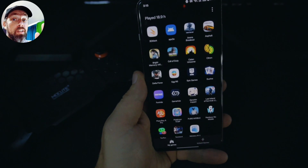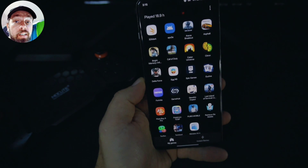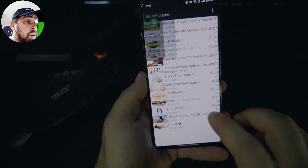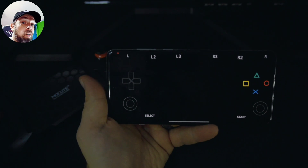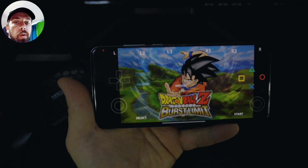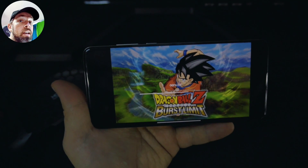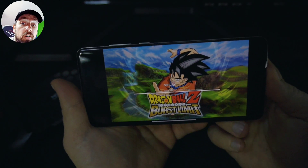Alright, so there's a brand new PlayStation 3 emulator for Android and we're gonna check it out. I'm running it on a OnePlus 13 with a Snapdragon 8 Elite processor. I'm gonna show you some of the games I've got working and my settings as well. We're gonna load up Dragon Ball Z Burst Limit because this game is running smooth — it's pretty impressive. At the end I'll show you how I changed my settings, how to move games over and install them, and even if they crash there's still a way to do it.